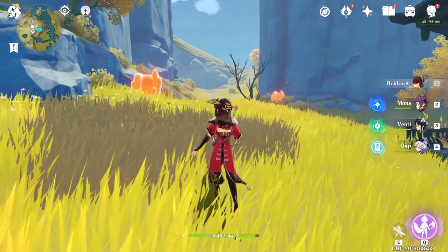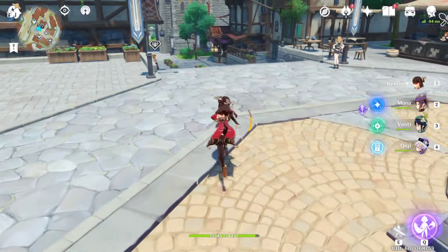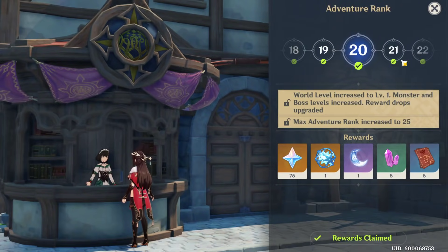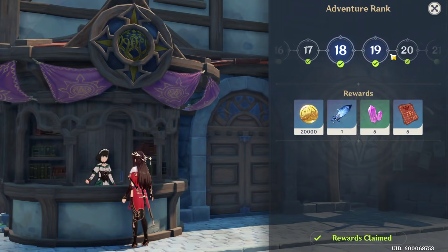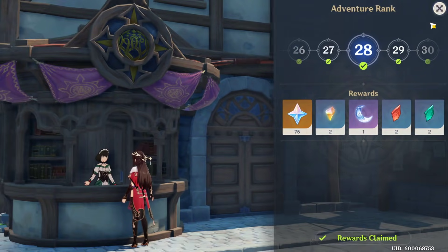So to recap: number one is achievements, number two is chests, and number three is leveling up. When you level up, they give you primogems as well. It starts at around 50 at rank four. As you get to higher ranks they give you more — at rank 75 you get some, and the mission to go to the next world rank gives you a hundred. So as you're leveling up you're going to get a lot more.